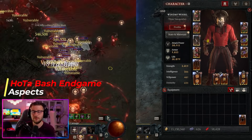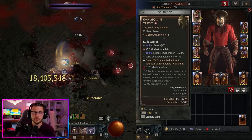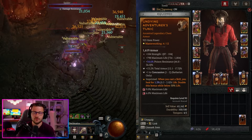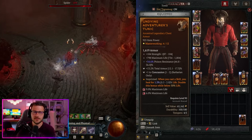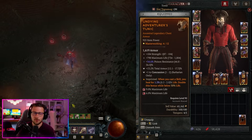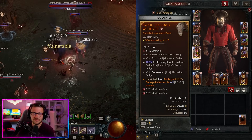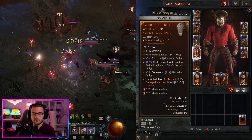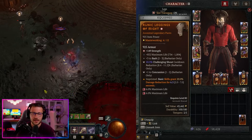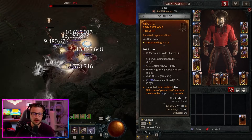Now for gear — it's very similar to the last build but with a couple of changes. For the Harlequin Crest helmet, ideally max life as a greater affix and cooldown reduction are big. For our chest we want the Undying Aspect — when you cast a skill you heal for life, and we're casting a ton of skills, so this keeps us alive very consistently especially doubling below 50% life. For our pants we're using the Aspect of Might — basic skills grant 20% DR. Since Bash is our primary damage dealer we cast this so much that buff will be up every single time we fight.